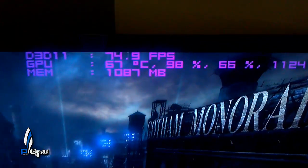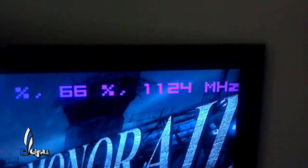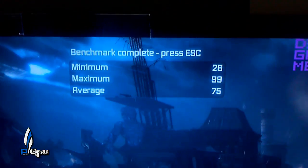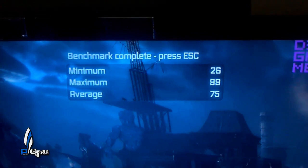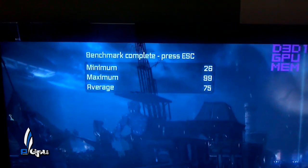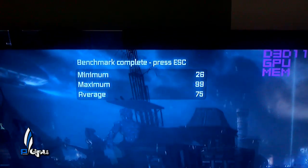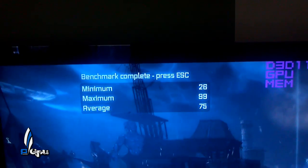We'll go up here to the GTX 680. 67 Celsius was the max. And as you can notice, see right there it says 1124 — that's the core. It actually boosts up to 1124, not 1068, with newer drivers. Minimum was 26, maximum was 99, and average was 75. So we see as far as average, 56 on the 7970 versus 75 on the 680. And then a minimum of 17 on the 7970 versus the minimum on the 680.